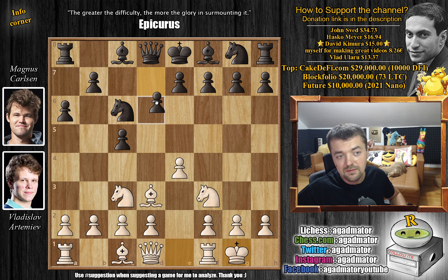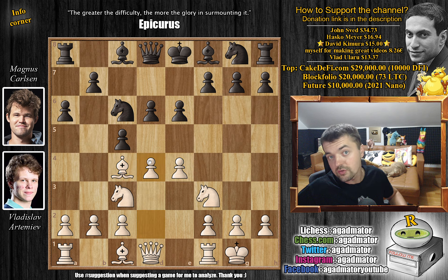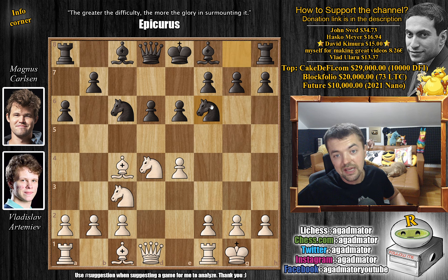We have castles by Artemiev, d6 by Magnus, and now bishop to c4, getting ready to strike in the center with d4 to open up the position. e6 by Magnus, and now d4 - striking in the center. c captures, knight captures, and now knight to f6.